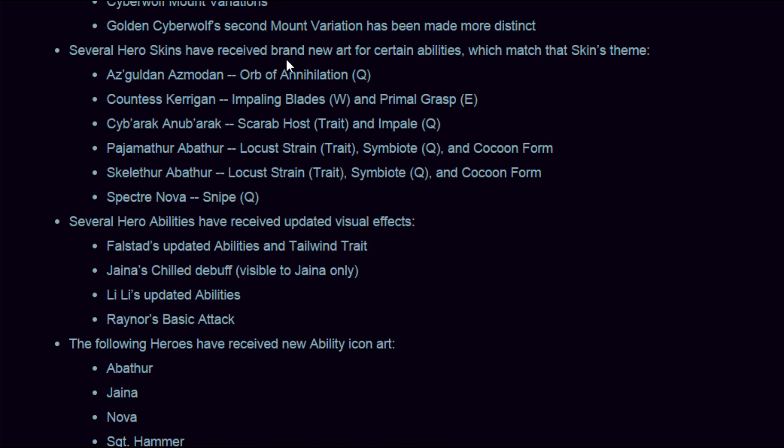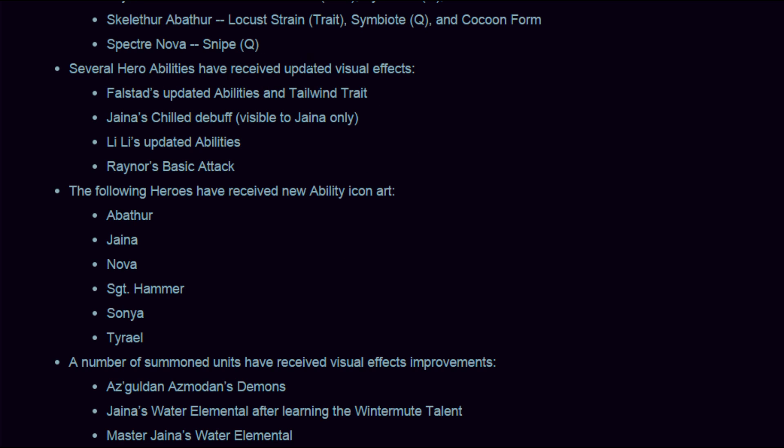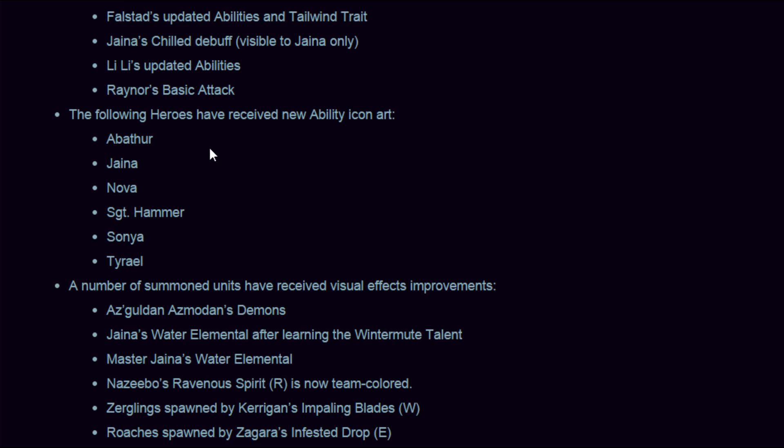Several hero skins have received brand new art for certain abilities — people have been looking forward to this. Gul'dan has a slightly changed Globe of Annihilation. Countess Kerrigan gets updated Impaling Blades and Primal Grasp. Cyborg Zeratul gets updated Scarab Host and Impale. Pyjama Abathur gets updated Locust Strain, Symbiote, and Cocoon Form. Skeletal Abathur is also updated — I saw the video showing Pyjama Abathur and was worried I'd have to buy another skin, but they've updated Skeletal as well. Spectre Nova has a slightly different Snipe. Several hero abilities also received updated visual effects: Falstad's Tailwind trait, Jaina's Chill debuff visible to Jaina only, Li Li's updated abilities, and Raynor's basic attack.